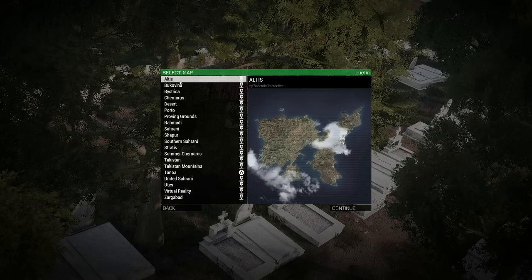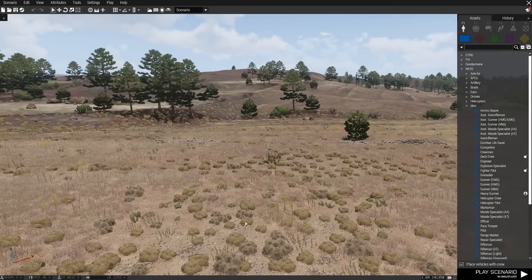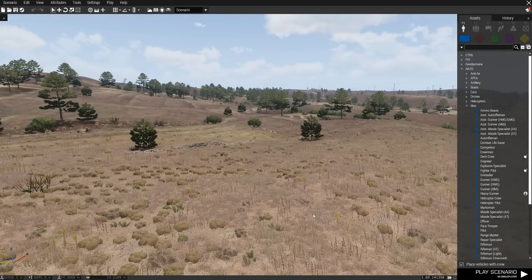The first thing we're going to do is choose our map. Go to Altus, click continue. Whenever I do these tutorials, I try to do it right from the very beginning stage, because that's important. I'm going to talk through this in a very step-by-step manner, because if you're making a tutorial, you've really got to assume that people know nothing.